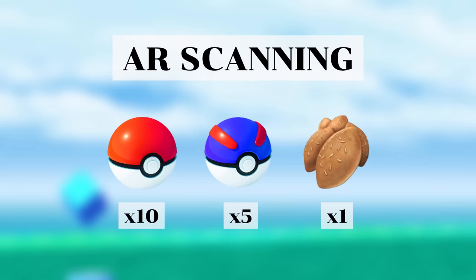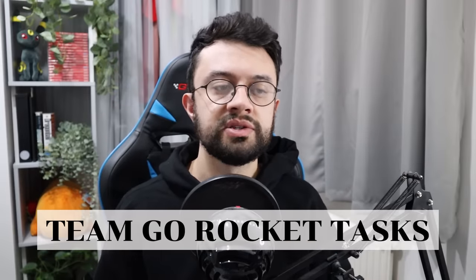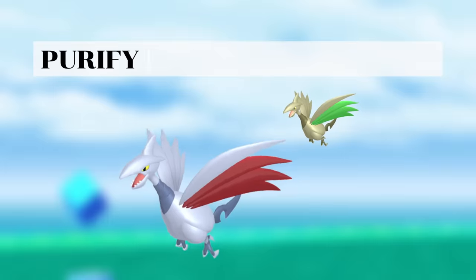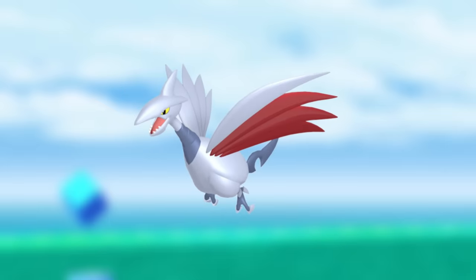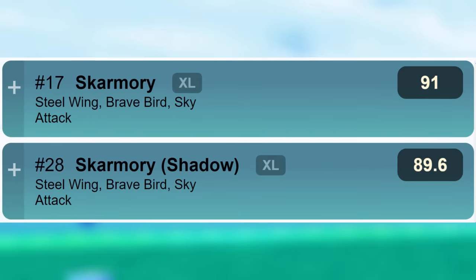When it comes to AR scanning tasks they are only really worth doing if they reward a Poffin. For the Team Go Rocket specific tasks, the defeating three rocket grunts task will get you an encounter with Sableye, and purifying three shadow Pokemon will get you an encounter with Skarmory. Skarmory is a strong Pokemon in Go Battle League being ranked 7 in the Great League and ranked 17 in the Ultra League.